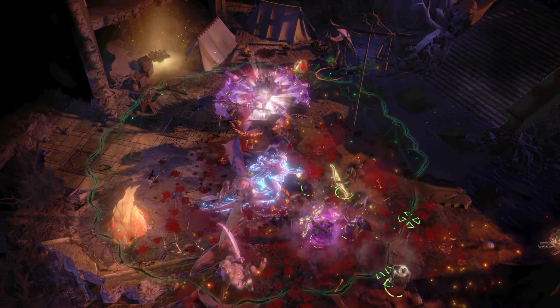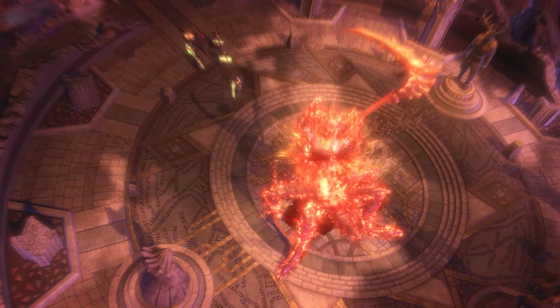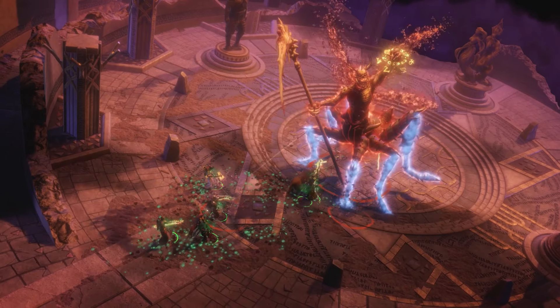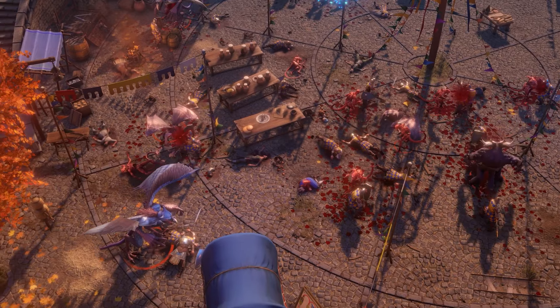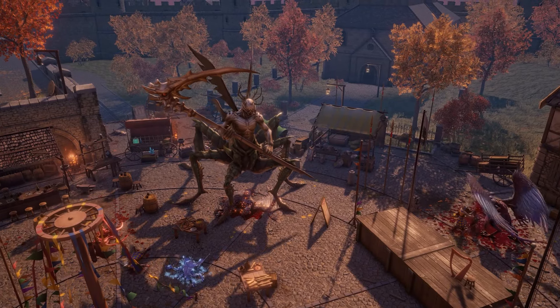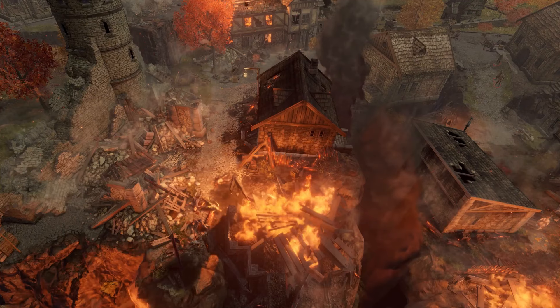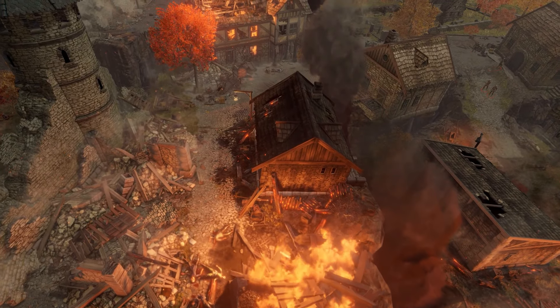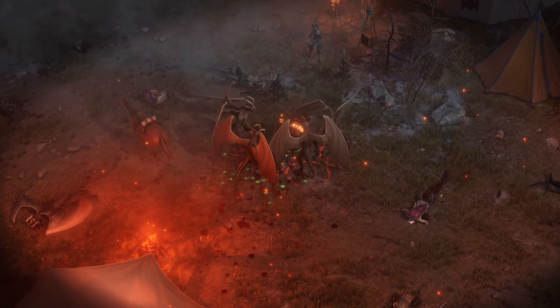Then there's your companions to deal with. All of them will have opinions about you and your party and what you're doing in the world. There are 14 all-in-all, each coming with their own quests. But if that's not good enough and you want to make your own party, you can recruit customized adventurers past a certain point in the game, letting you play with your own party the way you want to.